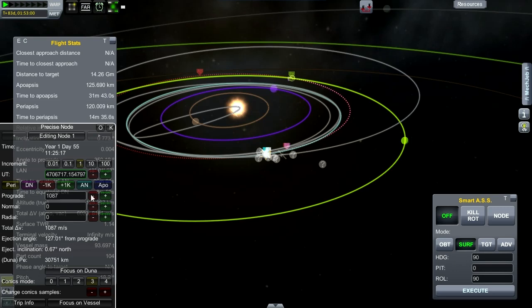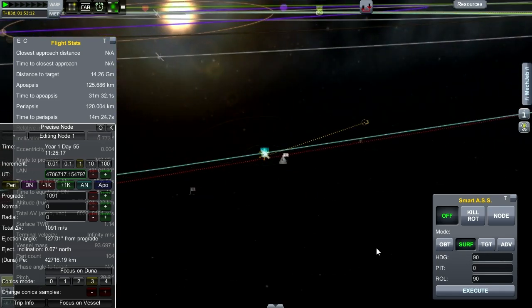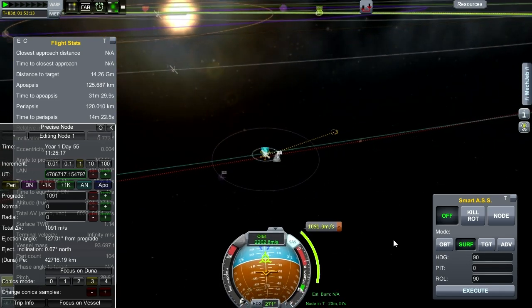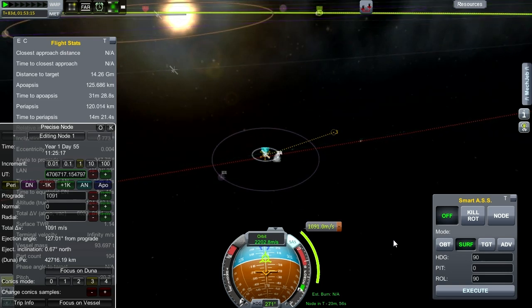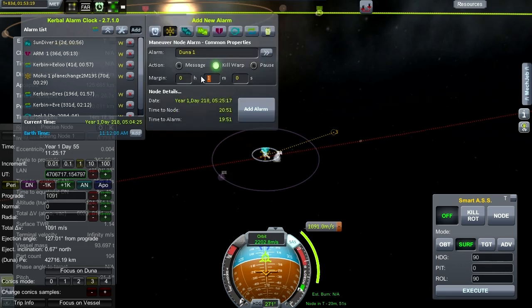30,000... 44,000 — that's going the wrong way. Okay, I guess we just take this one for right now and refine closest approach when we're closer. Twenty minutes until a thousand meter per second burn. Three minute warning and we'll do a test burn then.